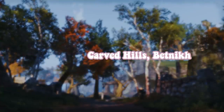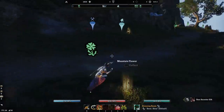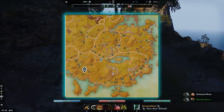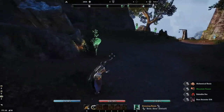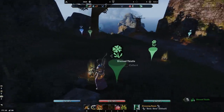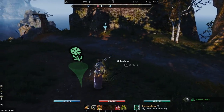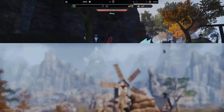If you're looking to farm a lot of bugloss, as well as other alchemical reagents and raw materials, one of the best areas is in Betnik. Port to the Carved Hills Wayshrine and follow the general route I'm highlighting on my map. This route is nice because it loops right back to the Wayshrine, so when you're done farming you can just port somewhere else — like a hub city to refine all your goods. Where do you guys go to do all your crafting and refining? I've been a Vvardenfell girl since day one myself.